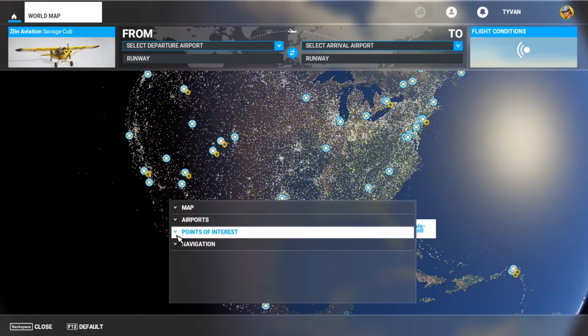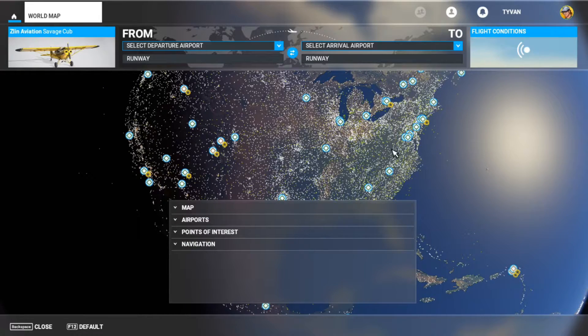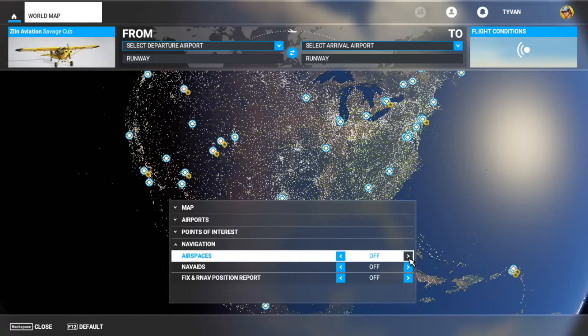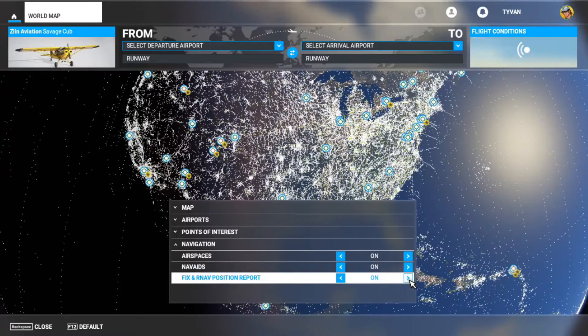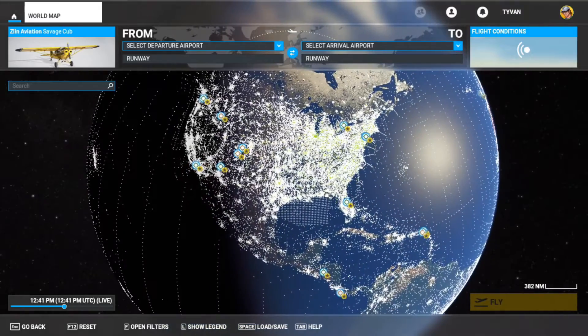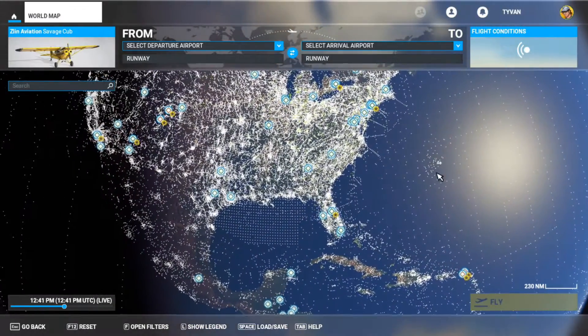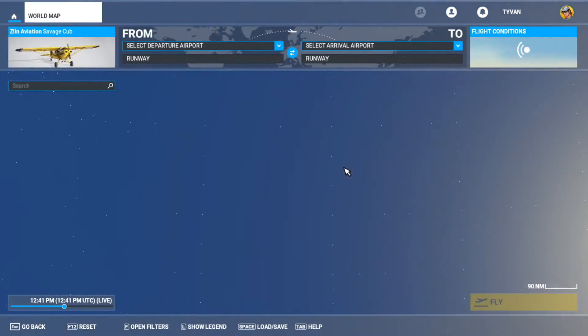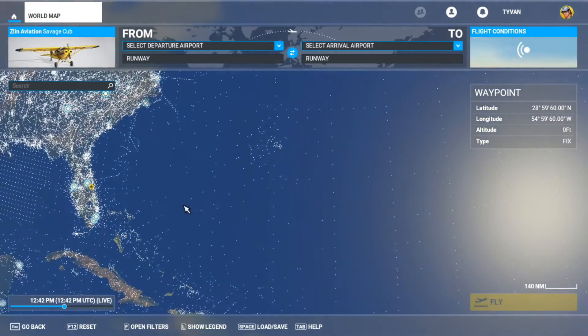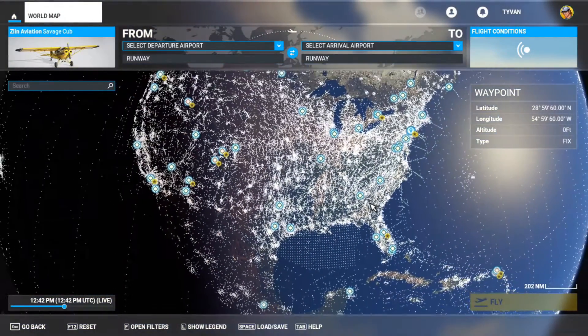Back to the main thing — you saw these little points where we can take off from. We want to add more. Go to Navigation and turn all of these from off to on. Now look — we've lit up the United States. And all these little dots now on the map, even in the middle of the ocean, you can click and take off from right there. That should be on by default — I don't know why it's not.